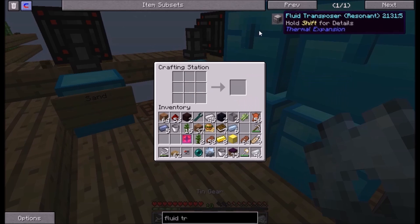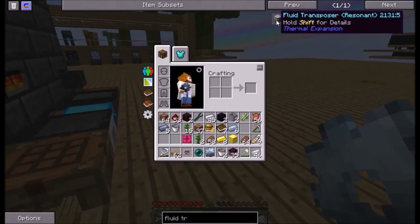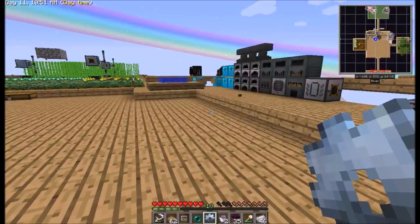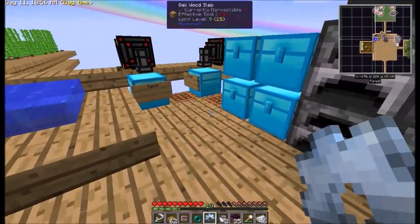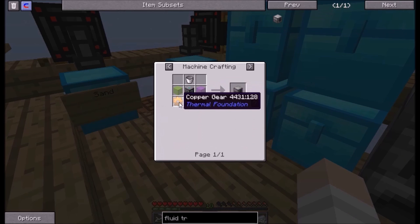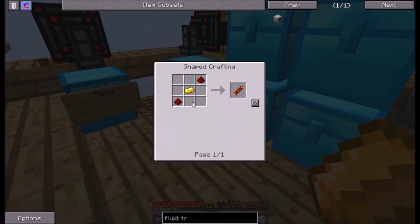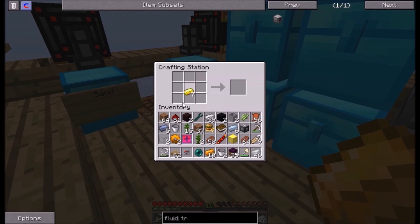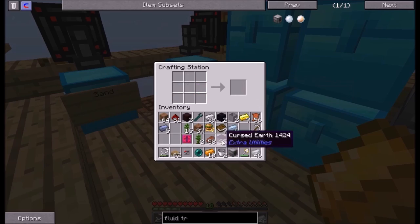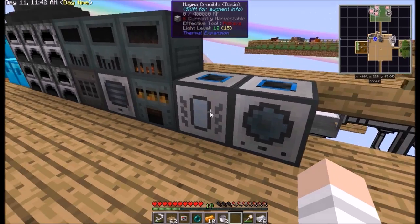I'm going to need another one of these, so let's make one more. I need the glass. I just need one more of those then I need copper — one, two, I have the bucket. There we go — got one of these. Didn't make that into ingots yet. One, two, there we go. Gold has nowhere to go now — gold will go here in place of that one sugar cane. That should be it — wow, that was actually a lot easier than I thought. Easier than the magma crucible. So this will become an output, this will become an input.